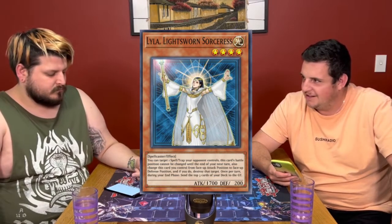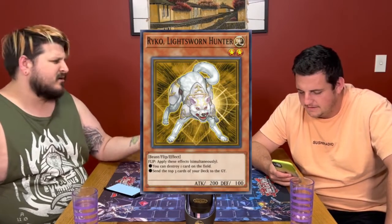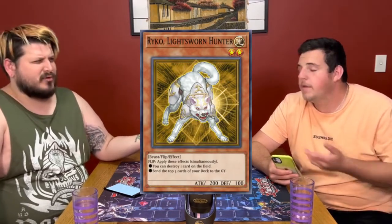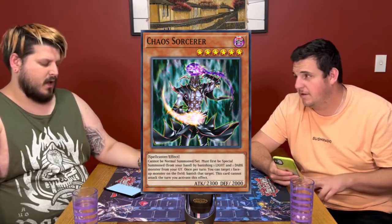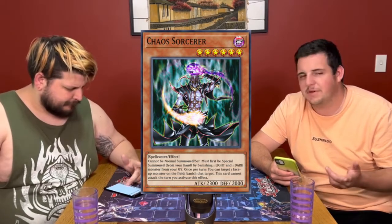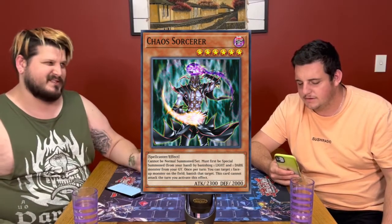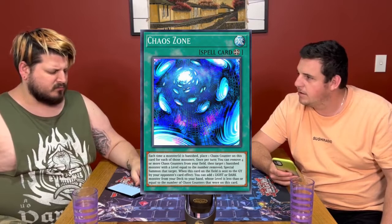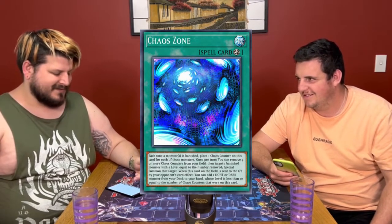Before we move on to spells — Ryko: it's good, handy to have around, pretty accessible already. Chaos Sorcerer as a common was a good pickup. You only had one BLS back in the day — BLS came back off the ban list and a few people went back to this to see if BLS was working. Chaos Zone — not too good, not the card. Neither was Burst Dream or Inferno Fire Blast. They weren't worth getting.